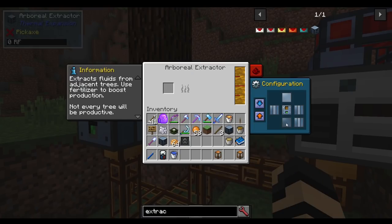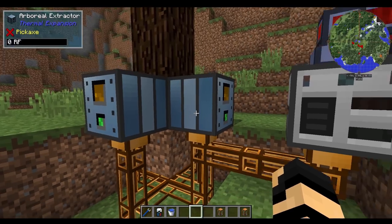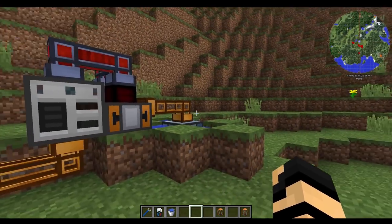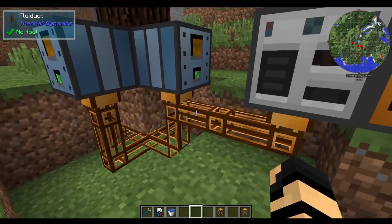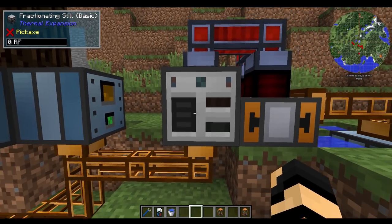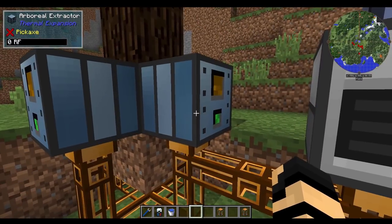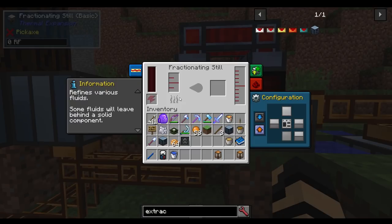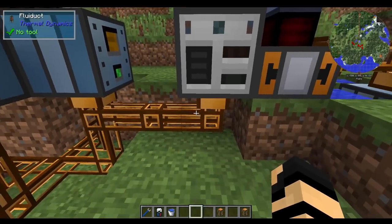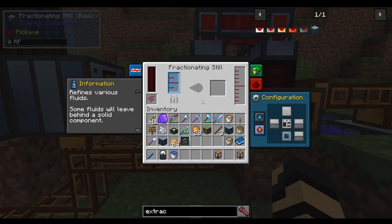You're going to want each one of these to go out at the bottom. I just turned that to input, but I'm going to show you everything first and then start activating it, because right now I don't want to start pumping this into here just yet. Next, you're going to want to have the arboreal extractors feeding into a fractionating still, which of course is going to need power, but it's currently going to start doing the one thing that we need it to do. Now it's pumping in the bottom, so I'm going to have it come in to here.